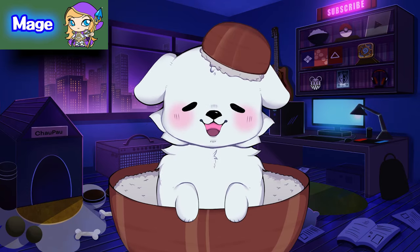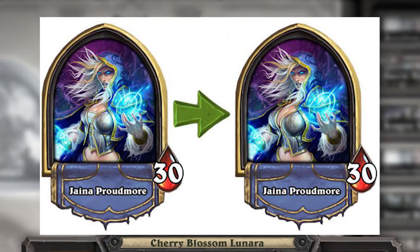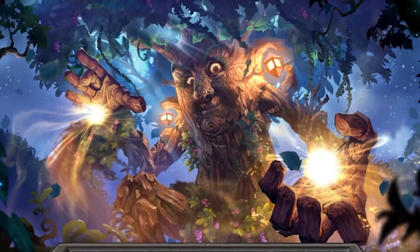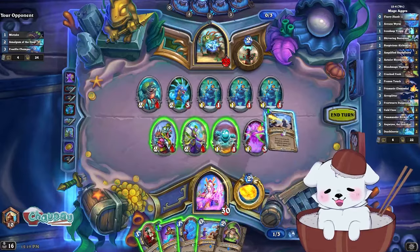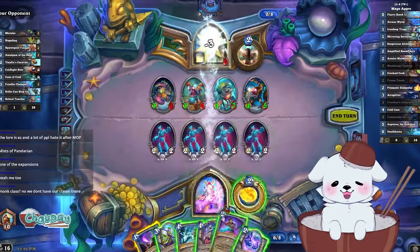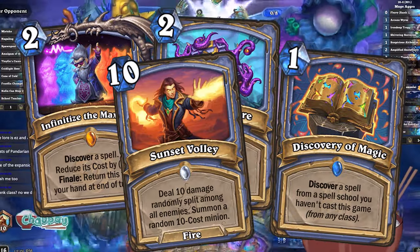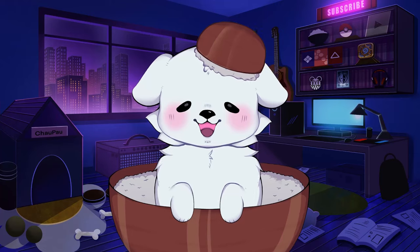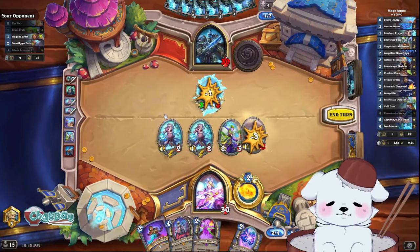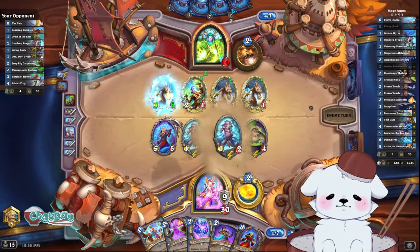I can't say the same for Mage though. Mage gets the honor of being the tutorial class — the class that everyone plays first. It also gets the honor of having the only nerfed hero portrait, even though Druid has the exact same problem. Playing Mage is supposed to be a delicate balance of using your spells for removal and to support your minions, or using your spells to go face and burn your opponents. There's a slight problem with this, as your spells can just discover other spells, which discover more spells, which can deal damage and summon minions at the same time. The weakness of Mage is that their minions aren't strong stat-wise, but with the current state of the game, stats don't really matter in the first place anyway.